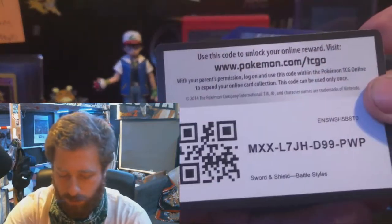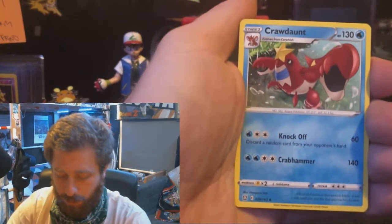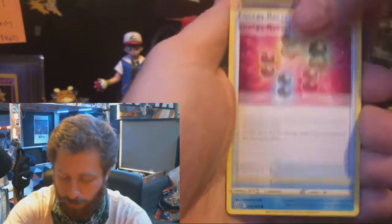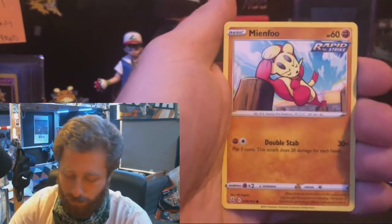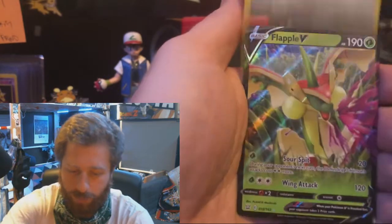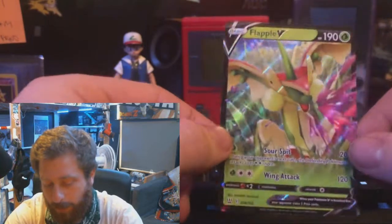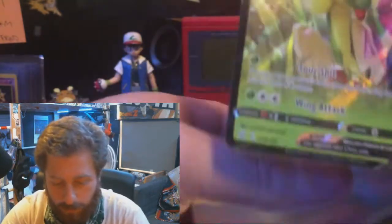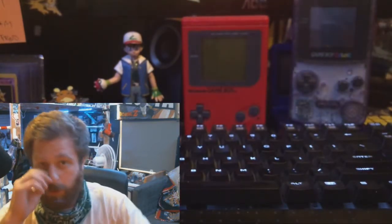Onto our final Empoleon pack. We've got one final Tyranitar pack art — see what we can pull, come on, feeling good. There's that Energy, a Crawdaunt, Grumpig — he wasn't in the last pack — Energy Recycler, Spearow, Patch, true Ruby, Pokemon number 420, Meinfoo, runs are reverse, and the Flapple V. I'm not gonna really say that Flapple as a Pokemon is growing on me. I won't say it.